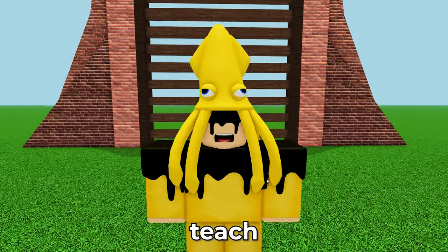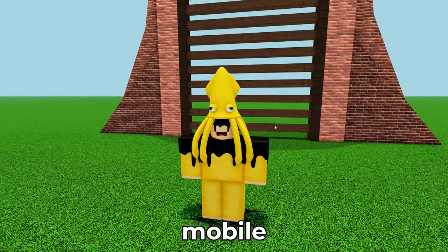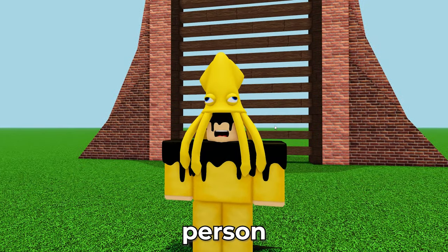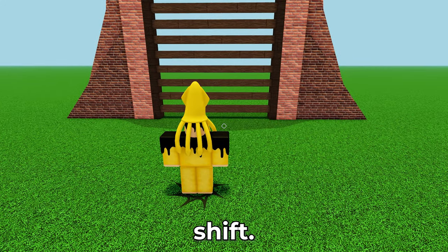Alright, I will now teach you how to ladder flick. Make sure your shift lock is turned on, and for mobile users you can use first person because shift lock is not available on mobile. You will press shift.